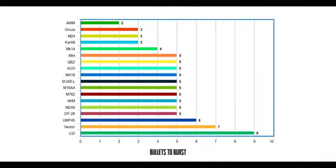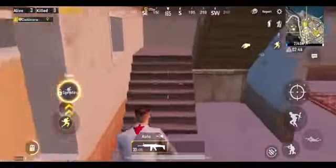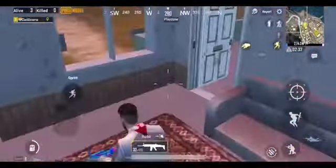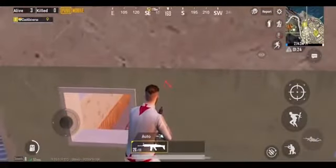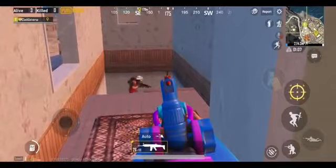Here's a list of the bullets it takes to shoot the fuel can using different weapons. You can take advantage of the gas can explosion in this manner — just drop it on the stairs and take your position. As soon as the enemy rushes towards you, start firing so that your shots connect to both the gas can and the enemy.